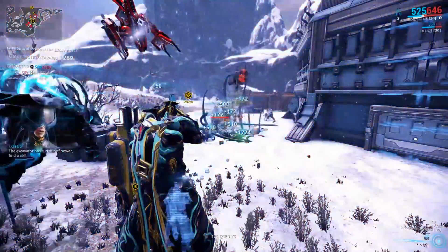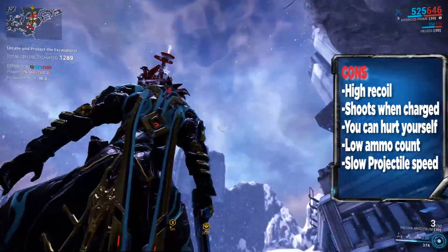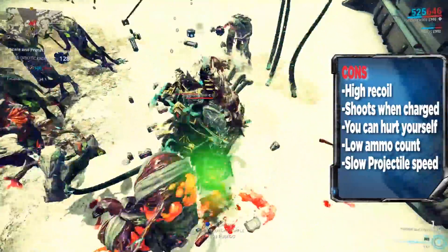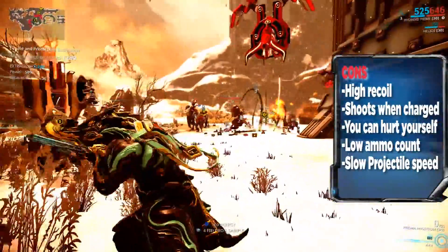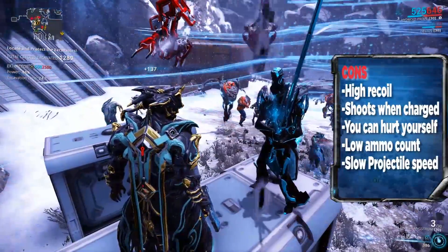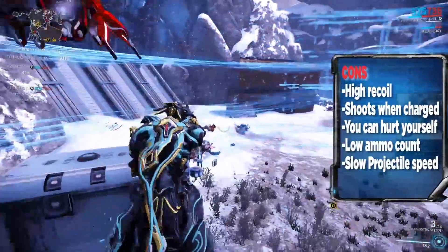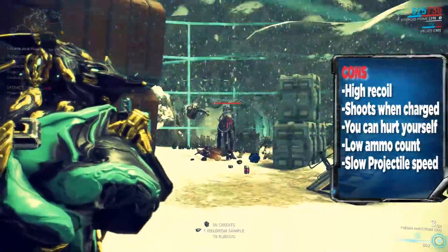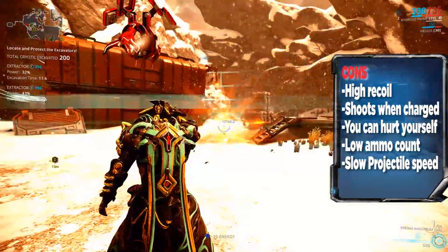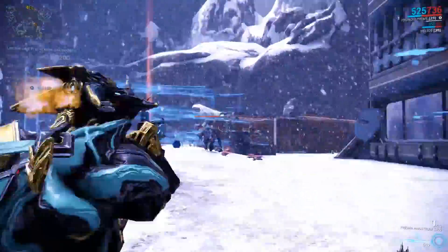Some disadvantages: it has very high recoil, and this weapon cannot be kept charged — it shoots immediately after being fully charged, so be careful. It is dangerous up close because you'll kill yourself. It has a limited amount of ammo. If you charge your shot, the bolaritos will spread out, and with multi-shot they spread even more. Finally, the bolaritos have a projectile speed that isn't the fastest — but when they hit, they kill, and that's all I need to know.